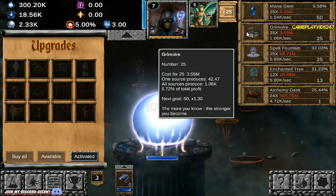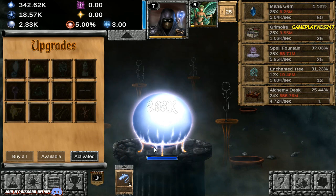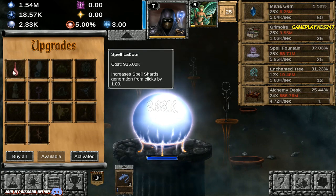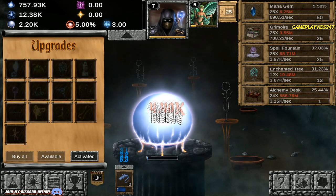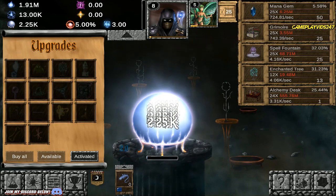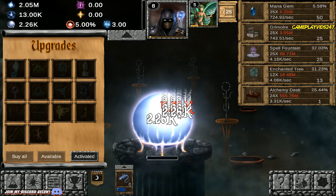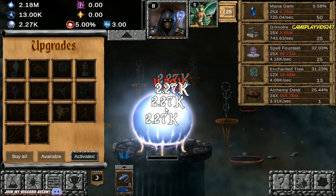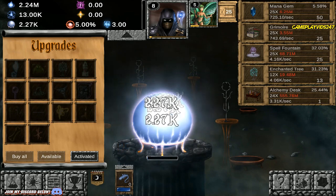Increases Spell Shards generation from clicks by one. I might as well go back into dealing out the click damage here. We're level 8 now — level 8 Apprentice. As I said I'm not too sure exactly what's going on with the Spell Shards just yet. I will look it up once I'm off this part of the episode.